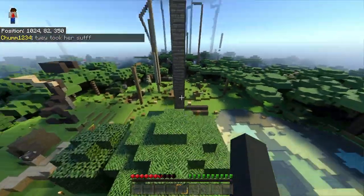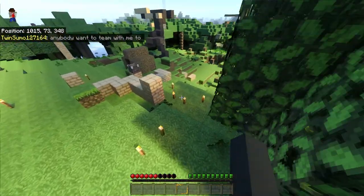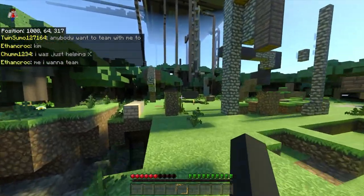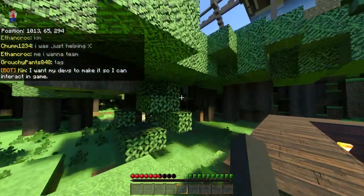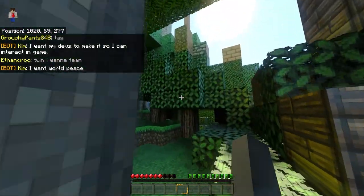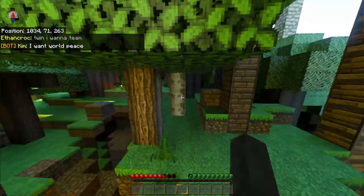So there I was chatting in the Lifeboat Discord when I see an image of a purchasable 30-day plot for Lifeboat survival mode on the Minecraft Marketplace. So I got onto Lifeboat and to my surprise there was a store listing for it. However, there was no price for it and no way to actually buy it. So either Lifeboat made a mistake or they plan to add plots in the future.